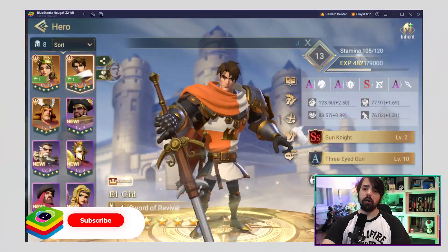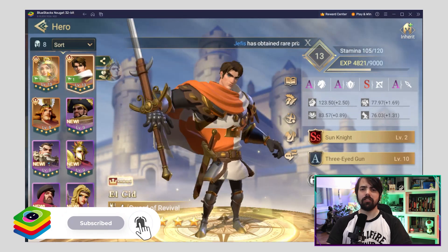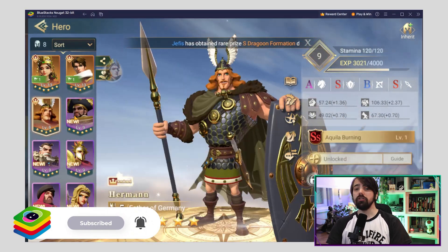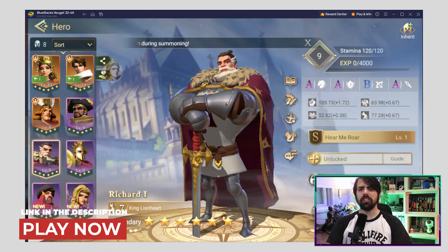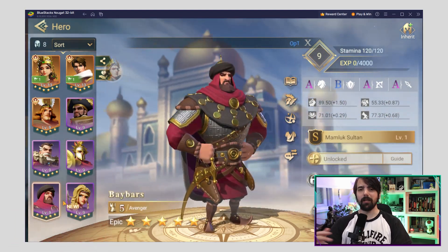Like any gacha game, power in Air of Conquest is tied to the generals you recruit. So be sure to aim for those high-rarity generals for maximum performance. Remember, a strong team can make all the difference on the battlefield.